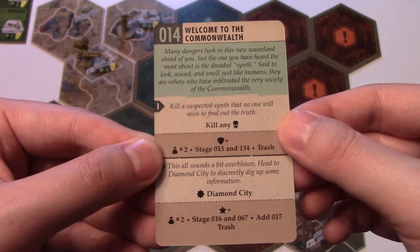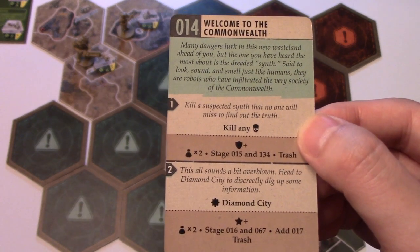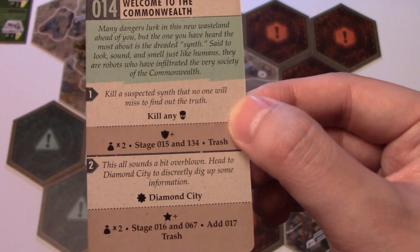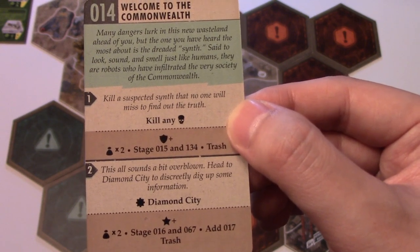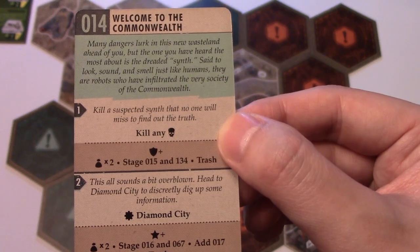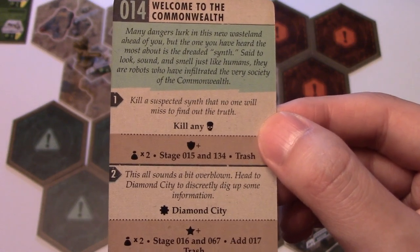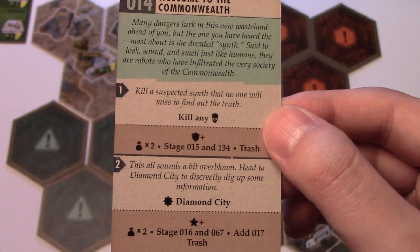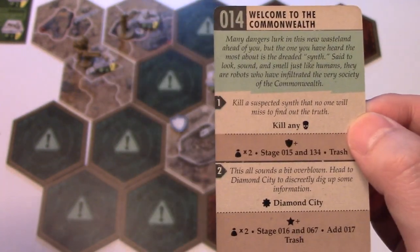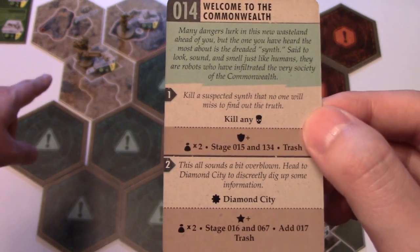Here's the interesting part about Fallout. It's the Vault Dweller's turn and they have two quest choices. The story says: many dangers lurk in the wasteland, and the most feared is the dreaded synth — robots who've infiltrated Commonwealth society. Option one: kill a suspected synth that no one will miss to find out the truth, requiring you to kill a skull-icon creature. We have the Bounty Hunter where the Vault Dweller is, and the Looter where the Brotherhood Outcast is.